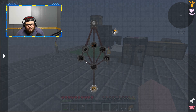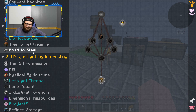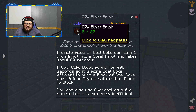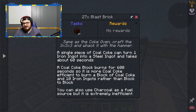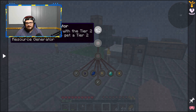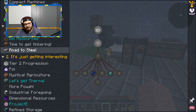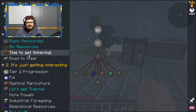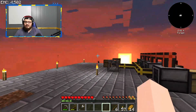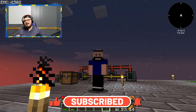Next episode we'll also be getting into Tinker's Construct, which will be tons of fun. And then from there we get to go to Steel. I do not like Immersive Engineering. I just don't like Immersive Engineering, but I think we're going to need it for Tier 2. If I don't need to do Immersive Engineering I'm not going to, but if that's the only way to get Steel I will. So next episode we're going to get into Tinkering and also probably start Road to Steel. If you guys enjoyed this episode, please consider hitting the like and subscribe button. I'll see you guys in the next one. Peace.